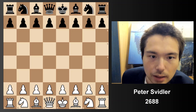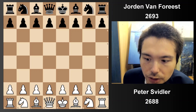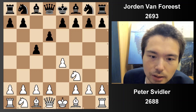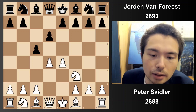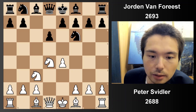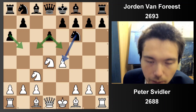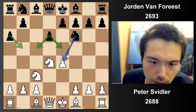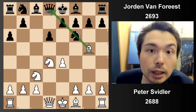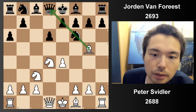Peter Svidler is taking on Jordan Van Forrest. We have e4, c5 — the Sicilian Defence. Nf3, d6 and now d4, the open Sicilian. A capture happens, Nf6, you attack the centre, white defends and now a6. We have the Sicilian Najdorf. Black controls the dark squares and the light squares, putting pressure in the centre. Peter now plays one of the most aggressive setups, the Bg5 variation.